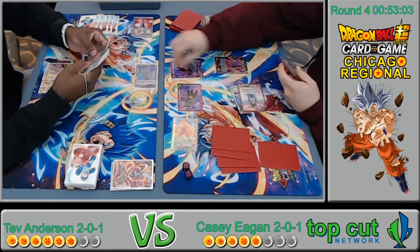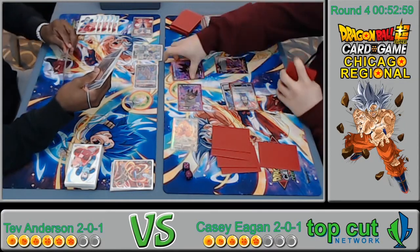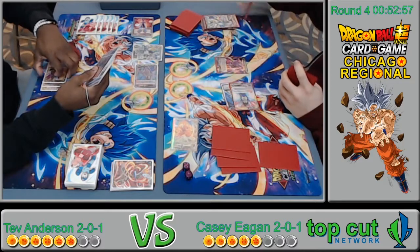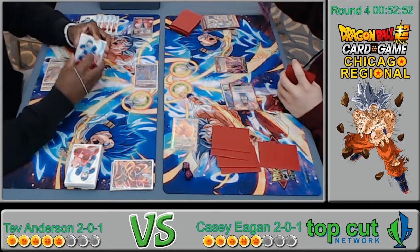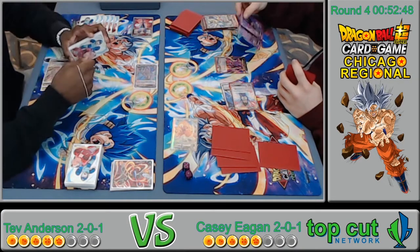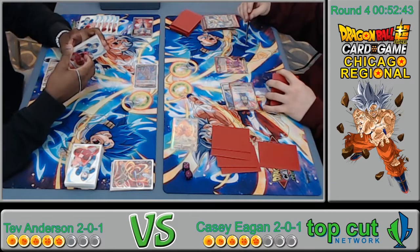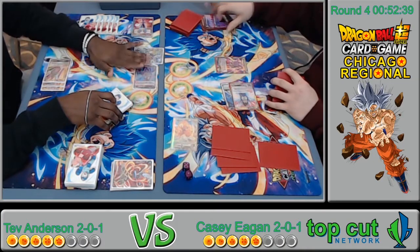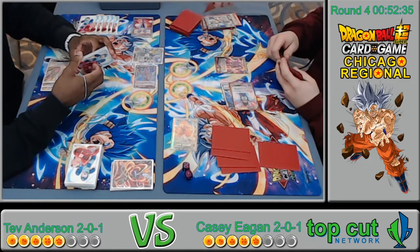He plays two for something and another Goku — big surprise. He's going to read that card to see if he can play it, but our stream judge is handling a ruling right now. He reversal-nukes everything but will still get the end-of-turn effect of course.